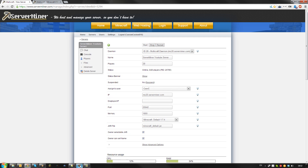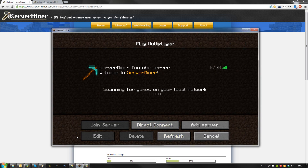If you did everything correctly, your server icon should now work. And that's how to install a server icon for your server. Thanks for watching, and don't forget to get your server cheap at serverminer.com.